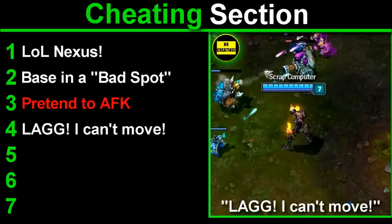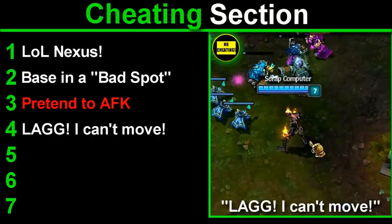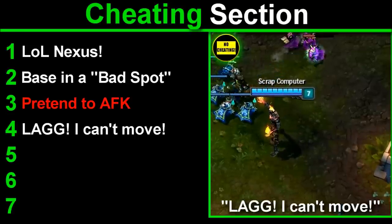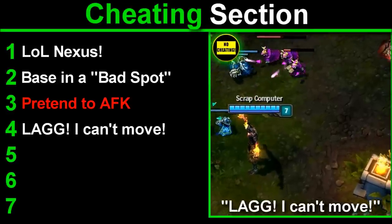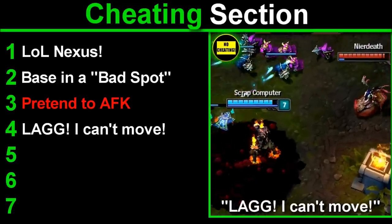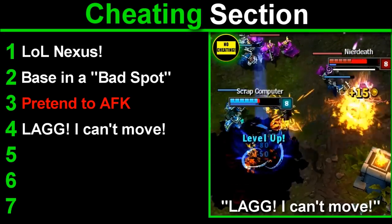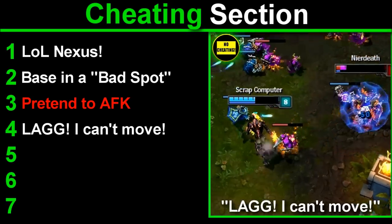Number 4 — Lag / I Can't Move. This is the same as before except in chat you type 'lag' or 'I can't move.' Allow them to land some skillshots and auto attacks — it'll only take half your health if you're ahead. They will start testing the water, and once you don't move they're just going to go in to burst you. Once they start doing that, burst them down and kill them. A lot of people will always go for this.